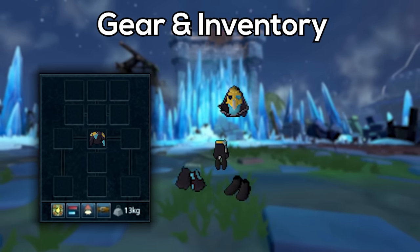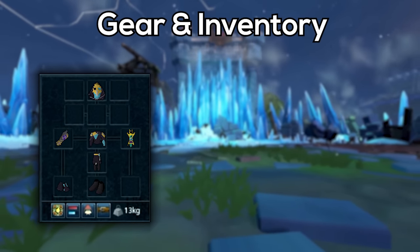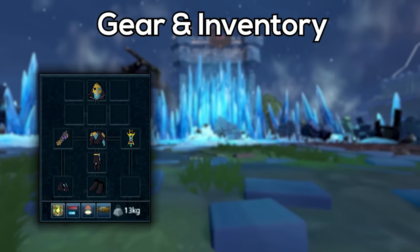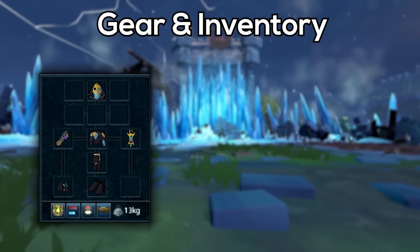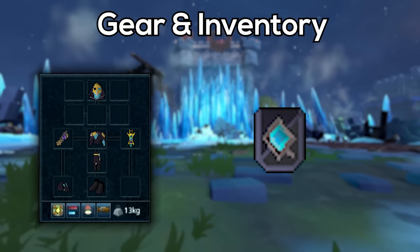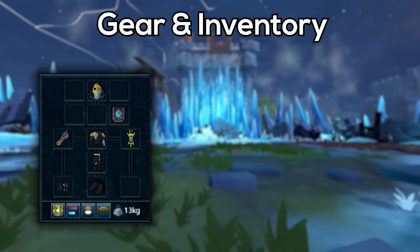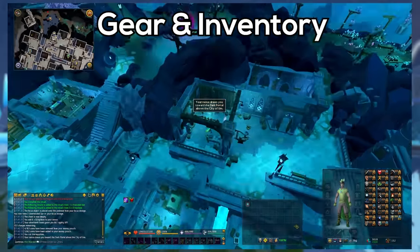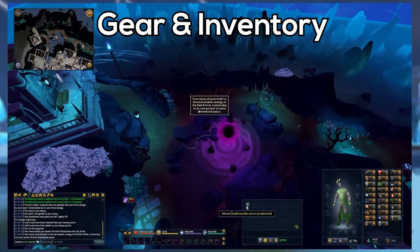I'm wearing the Tier 90 Necromancy armor as well as the Tier 90 Necromancy weapons just to keep things simple. If you have the Tier 95, that is going to be better. When you're first learning this boss, between the two different types of Tier 90 Necromancy gear, I'd recommend the Tank gear over the Power gear. In my Quiver slot, I've got the Necromancy Nexus, which is a Necromancy Rune Pouch that'll hold all of your runes as well as your Ectoplasm. And if you've got the requirements for Vorkath, you've also got the requirements to make this thing in about 30 seconds.